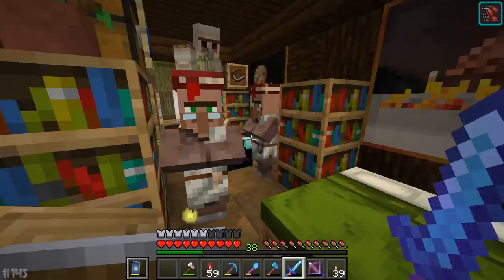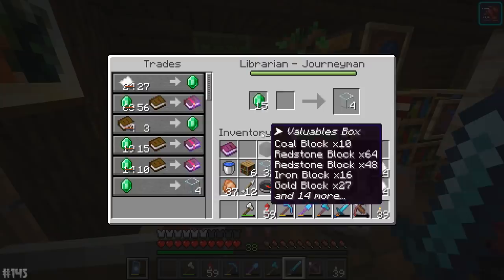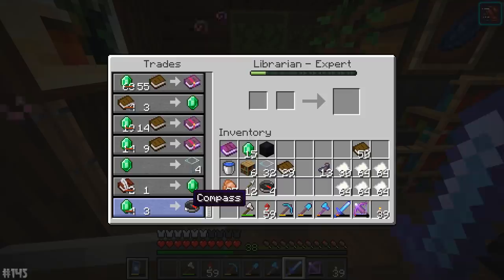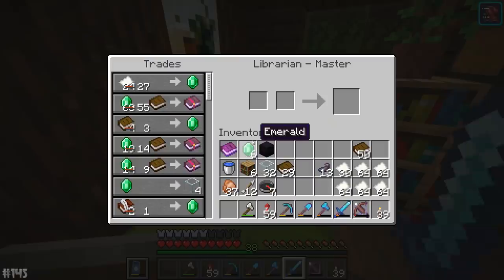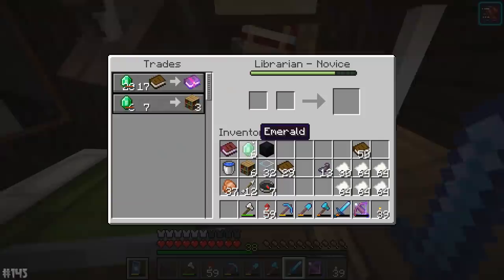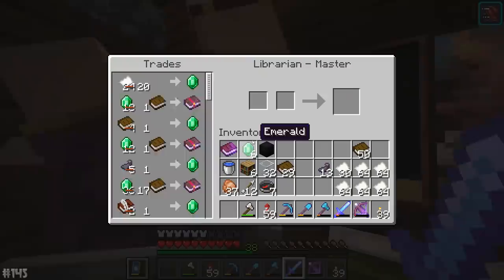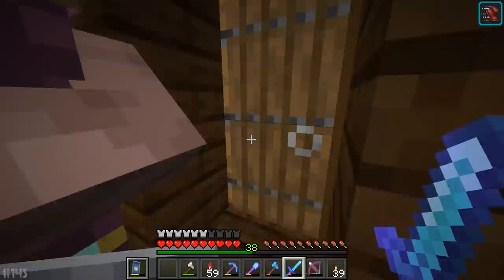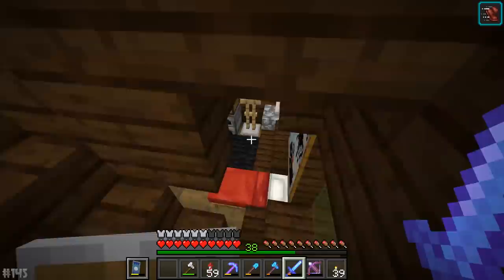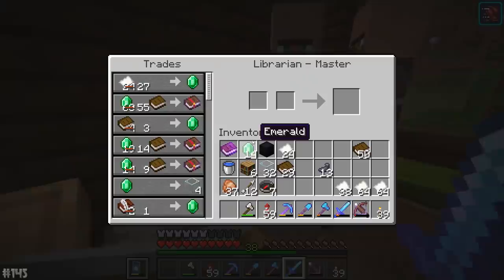This guy here has Riptide 3 and we can sell him a bunch of books for another level up. Looting 2 — we already have looting. We can trade ink sacks, which is always a cool thing. They're only selling books for one now — not bad. Four of those, that should be enough for the final stage, and it's just going to be a name tag. Sadly no really decent books — though Power 5 and Riptide 3 are absolutely excellent. We have spent an unholy amount of emeralds today.